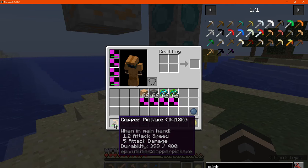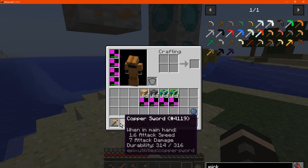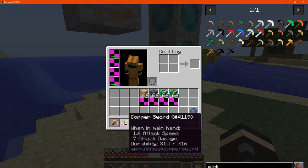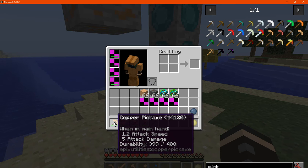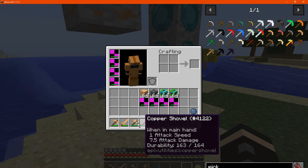Otherwise you've got the tools and sword, which have about 400 durability and varying attack damage that's pretty much about diamond level. Obviously different durability for each — the sword being the second highest, the pick being the highest, the axe being a bit lower, and so on.